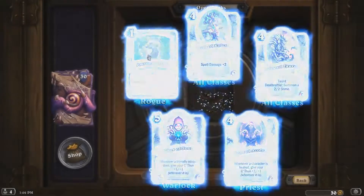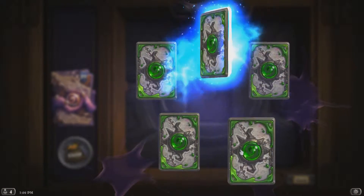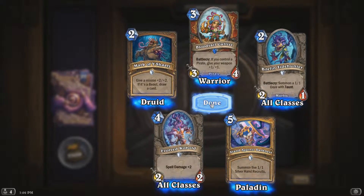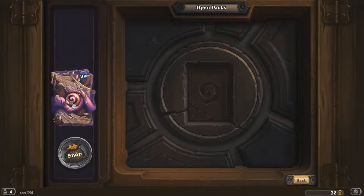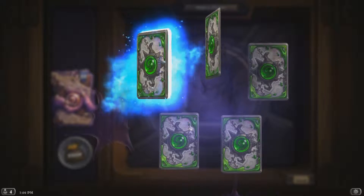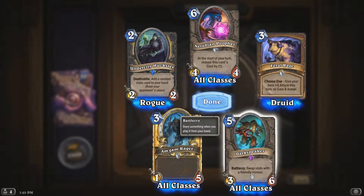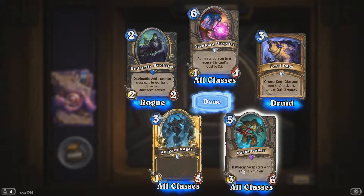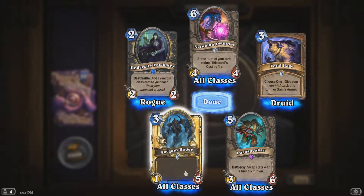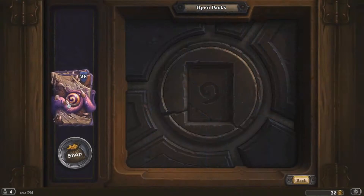Journey Below: Discover a Deathrattle card. That's kind of like the Priest card — I forget what it's called — but when you play it, it discovers a Deathrattle card. It's pretty much that without the body, so for one less mana but no body. Oh — golden common: Dark Speaker. Swap stats with a friendly minion. I'll probably never play that card, but whatever. Got two of those now.